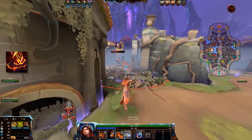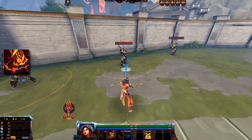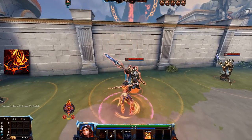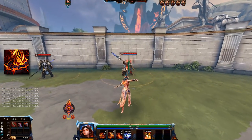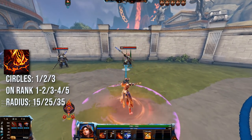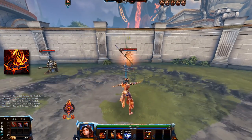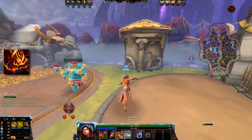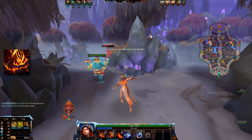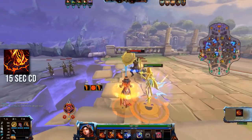The second ability is Eruption, an AoE knock-up ability in a small circle around Pelé that, when ranked up, gets multiple circles — up to 3 — and drastically increases its radius. On rank 1 and 2 you only have one circle. On rank 3 and 4 you have two circles; the second one has a radius of 25 whereas the first has a radius of 15. On rank 5 you have a third circle with a radius of 35. The knock-up depends on the circle: inner circle is 280, middle circle is 240, and the outer circle is 200. The damage on the outer and middle circle is the same; the inner circle has higher damage. The cooldown of Eruption is 15 seconds.